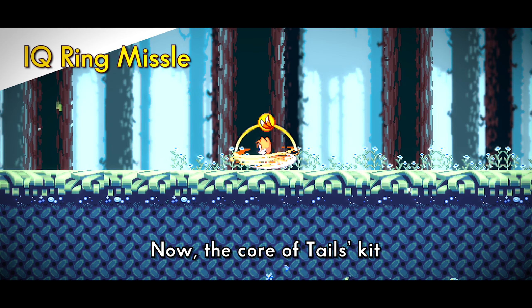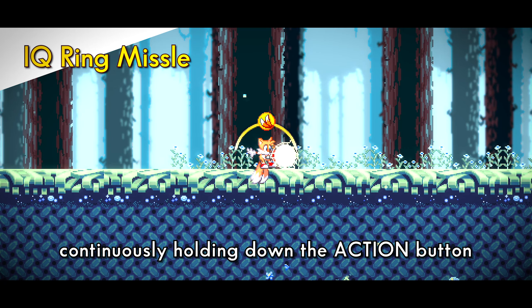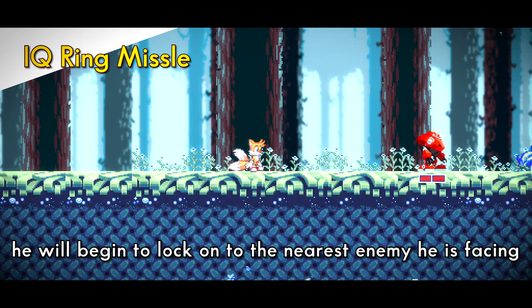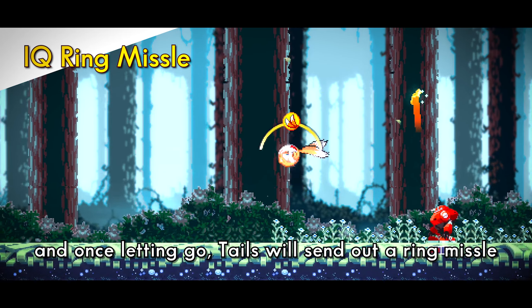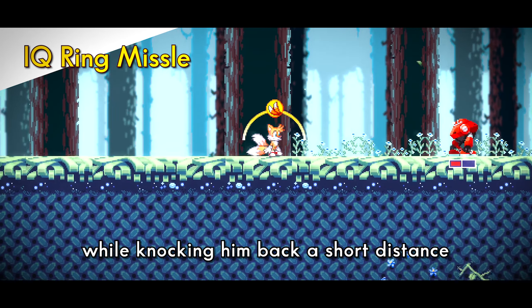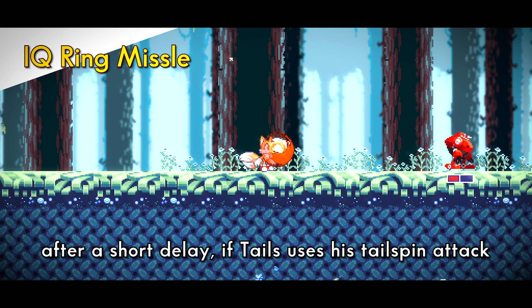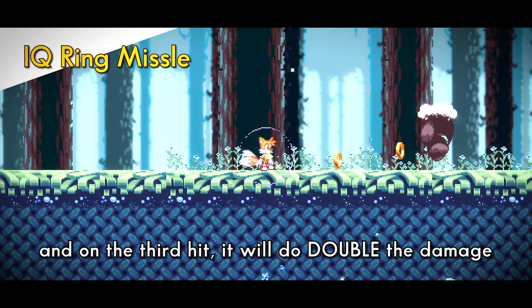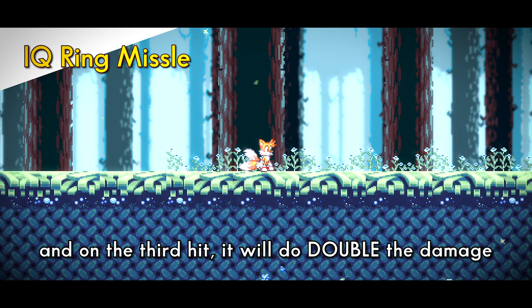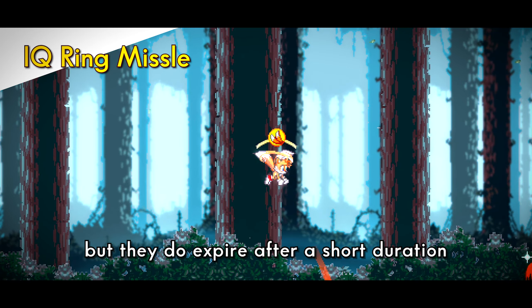Now the core of Tails' kit — his special attack ability is his IQ ring missile. Continuously holding down the action button after a tailspin will prep Tails to shoot from his blaster. He will begin to instantly lock onto the nearest enemy he is facing, and once letting go, Tails will send out a ring missile while knocking him back a short distance. When the missile makes contact with an enemy, it will damage it and bounce back towards Tails. After a short delay, if Tails uses his tailspin attack, it will ricochet the missile back at the enemy. This can be done up to three times, and on the third hit the missile will become fully charged and do double the damage. There is no limit to how many IQ rings you can have on the field, but they do expire after a short duration.